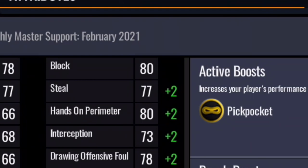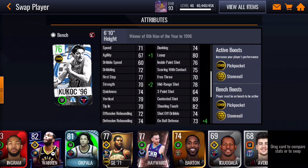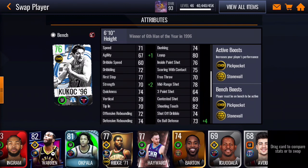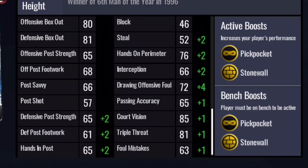Bully Ball helps inside the paint with contact scoring: offensive post strength, offensive post footwork, post savvy, and post shot. It's like High Flyer but without the dunking. Pickpocket helps on defense: steal, hands on perimeter, interception, and drawing offensive fouls. Stone Wall helps your strength: agility, defensive post strength, defensive post footwork, and hands in post — basically helps with screening.